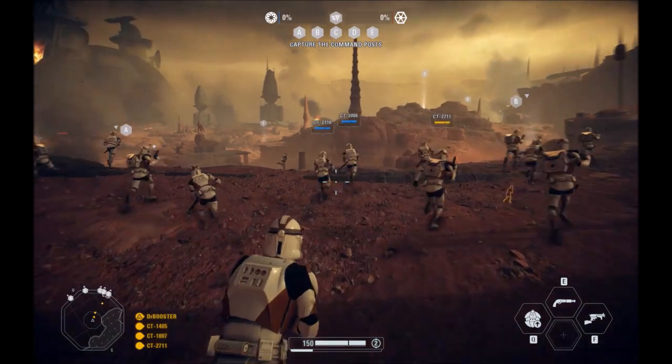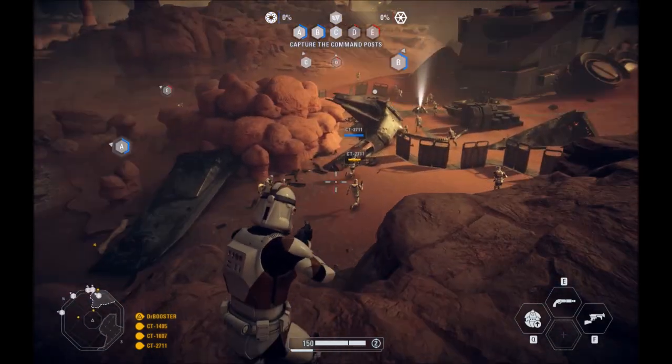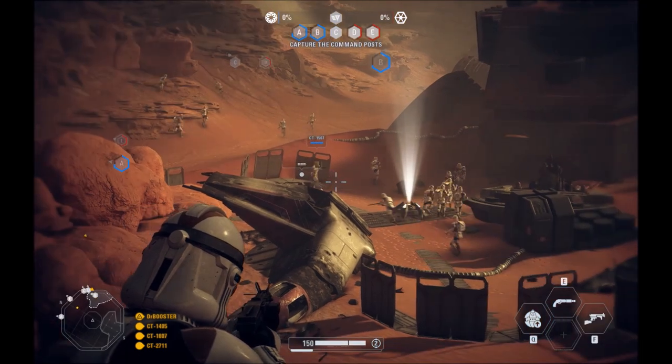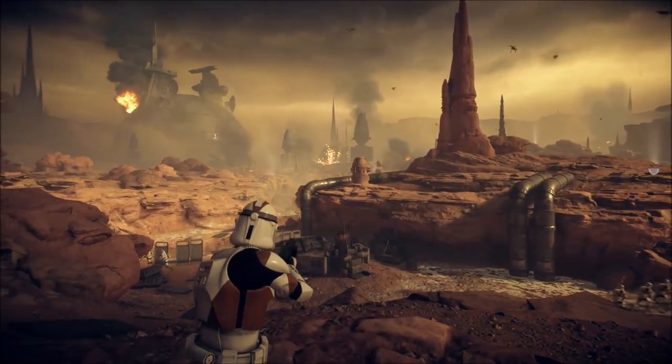One thing I really want to showcase is that when you're playing Instant Action on PC, there's hardly anywhere on the map you can look where you don't see bots, don't see conflict, or don't see gameplay opportunities to engage the enemy. Look at how many bots are swarming the objective and already starting to take the C point on the hill.